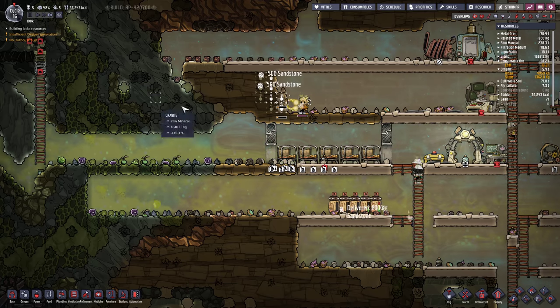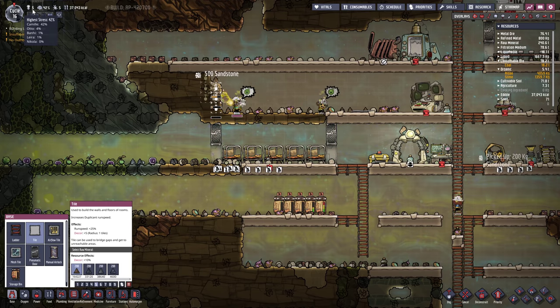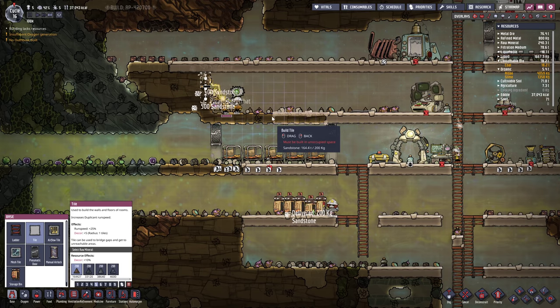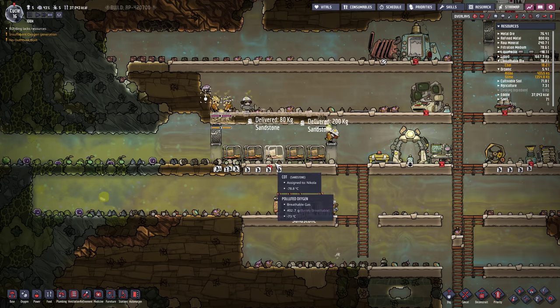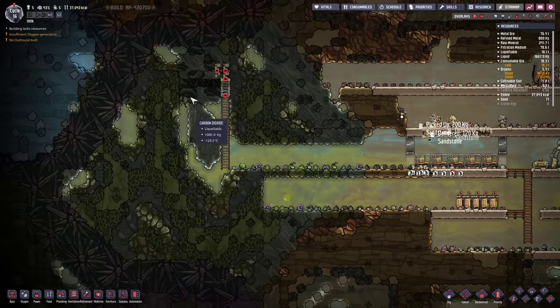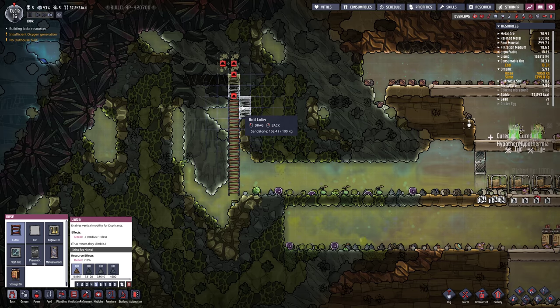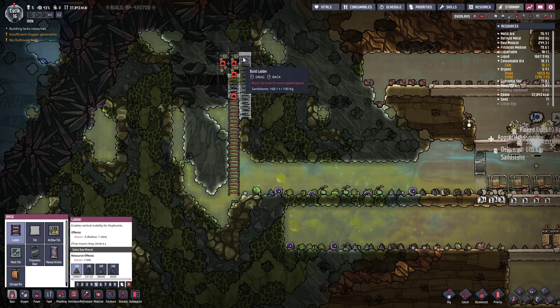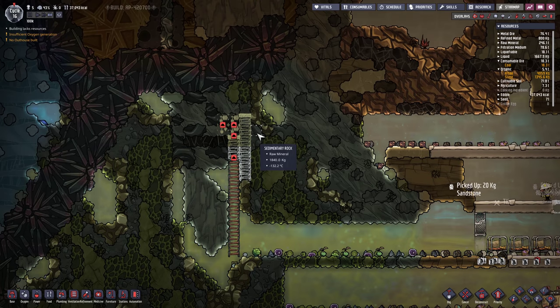Food — the only food we have on the map so far is what we're digging up here. So we're going to run out of food at some point. Everyone's got hypothermia. The hatches even die, it's so cold.